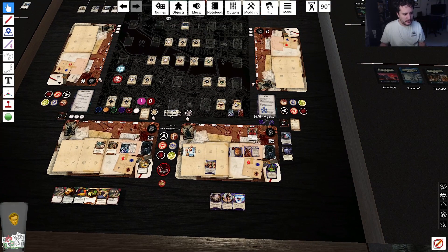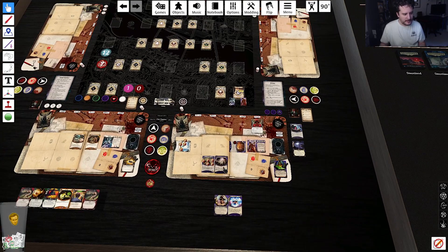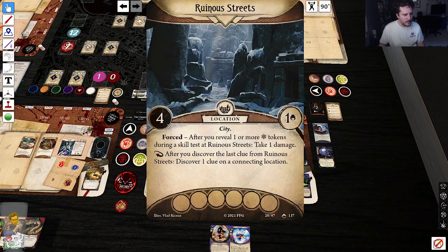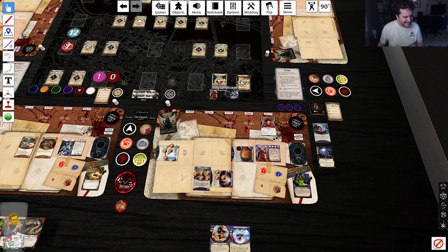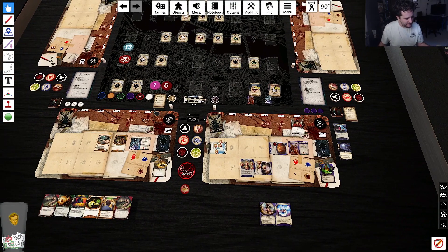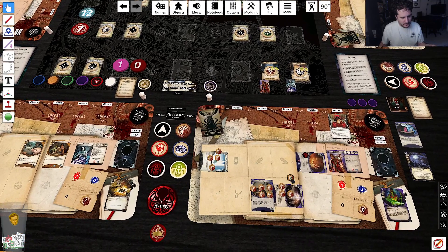We're gonna drop down this Alchemical Transmutation and move a charge over to these Angered Spirits. Then I think we're gonna move in here for our last action. I have to reveal one or more frost tokens during the skill test — get Ruinous Streets, take one damage. Well, fuck me — that's a four-shroud location. Oh yeah, I still got four charges; I always forget about Akachi's ability.